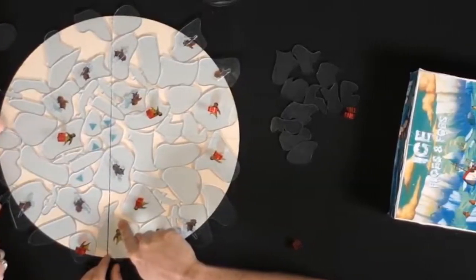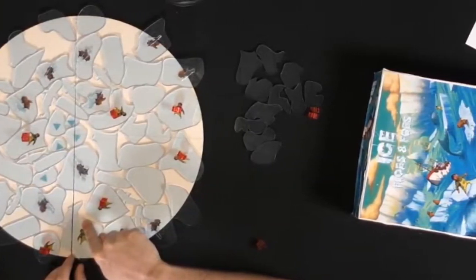This game plays very differently compared to some of the other dexterity games you may have heard of. Your objective mainly is to gather certain pieces of the ice and push them onto the board, hopefully pushing off pieces that you want while keeping pieces on the board that you do not want to get rid of. Your objective is to remove five hunters and/or five boats from the board, and the first player to do so is the winner.